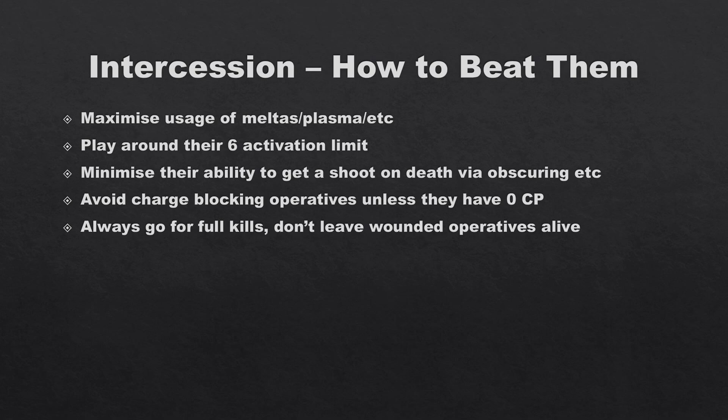Avoid charge-blocking operatives unless they have zero command points. Charge-blocking charges an activated model to keep them stuck, but against Intercessors they can spend a CP to fight at the end of the turning point with Angels of Death — so only charge-block if they have no command points, otherwise you're walking into their trap. Always go for full kills — don't leave wounded operatives alive. They may look nearly dead, but if they win initiative they'll pop And They Shall Know No Fear and mess you up. It feels wasteful to focus-fire three or four operatives onto one marine, but it's worth it to minimize their activations.